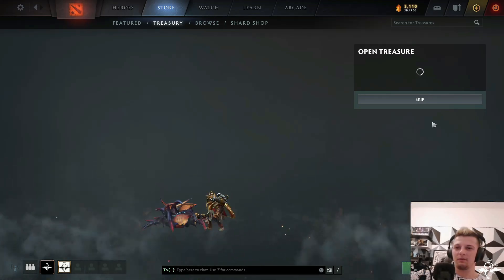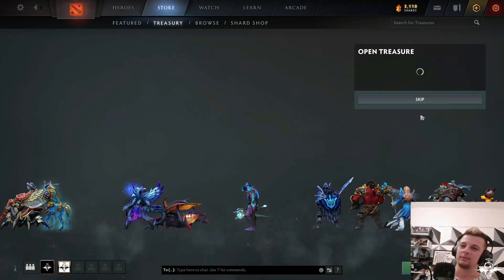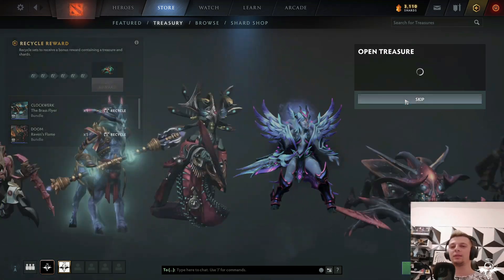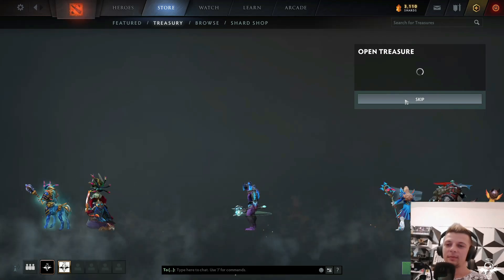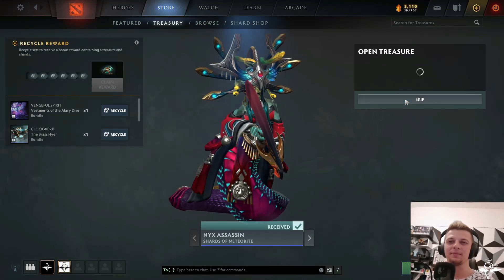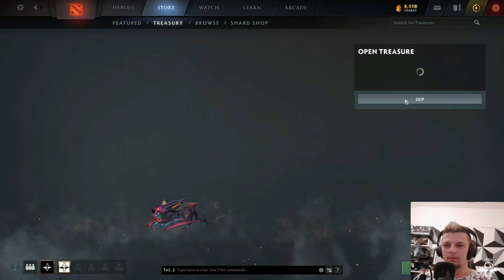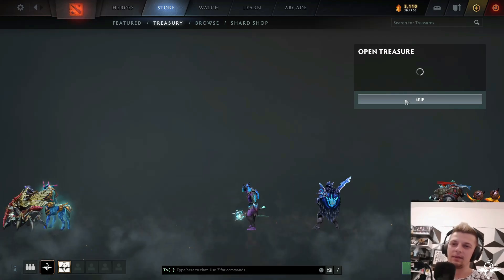We have luck now — come on, Weaver! I got the Weaver! Give me luck for this time. Come on, Weaver. Oh — Vengeful Spirit again. Oh my god. I get one good set... oh, come on. Nice — one. Got the Weaver finally! Yeah, nice. This is my favorite — it's really, really, really good set.